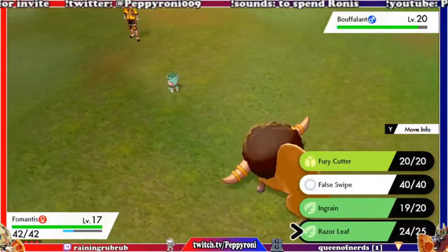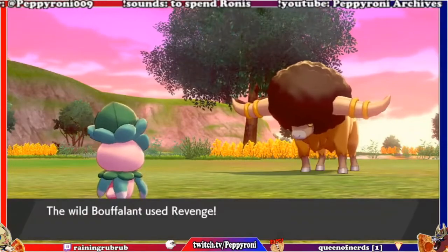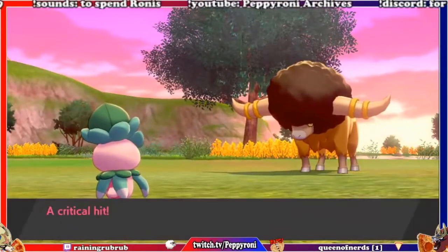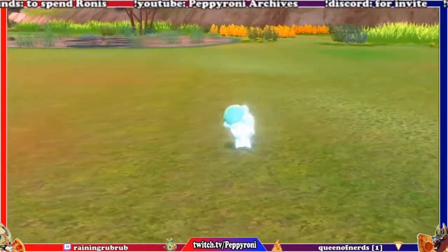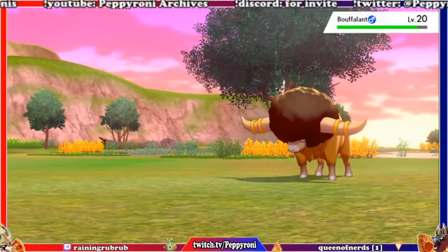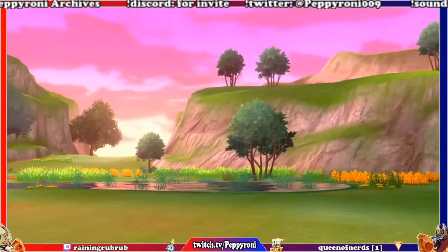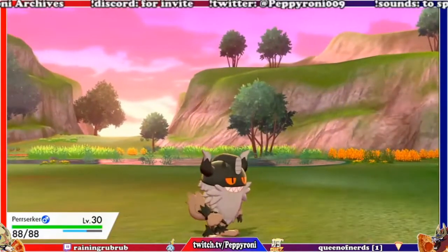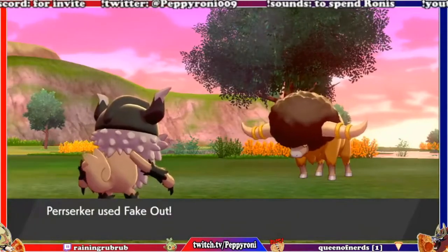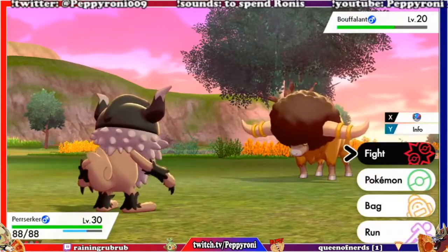That did not do very much damage at all. And then I miss. And then I die. Rude. Wonderful. Perserker has a very interesting design to it — it's kind of an upgraded Meowth.